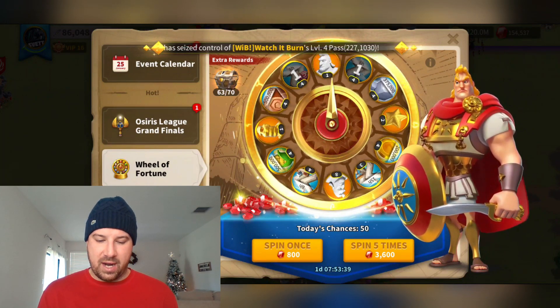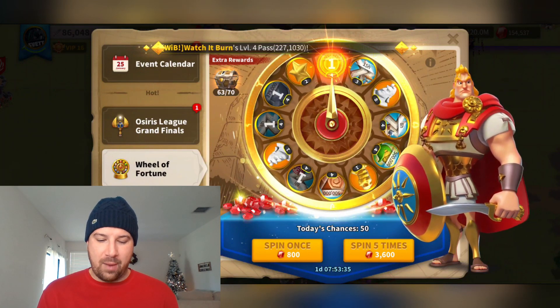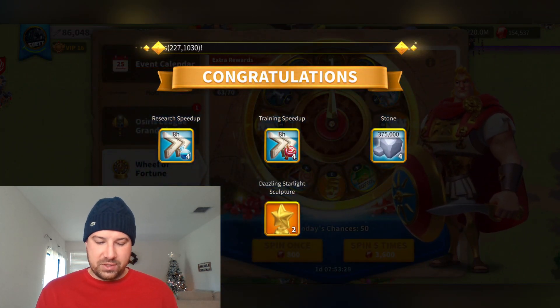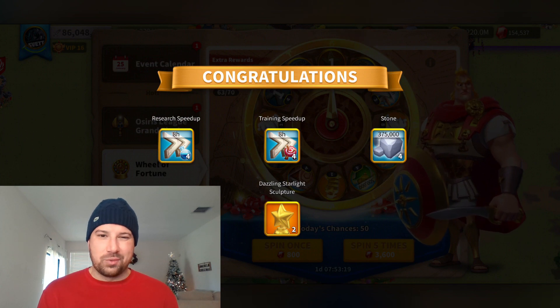Research speed ups — useless to me, but I guess I'll start saving for the next pre-KvK event or whatever event it is where I can trade those in. So that one was a little lackluster, no sculptures. Some gold is great — I need all the gold I can get as a T5 player. The training speed ups always help.